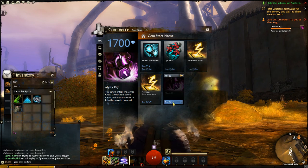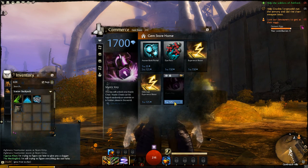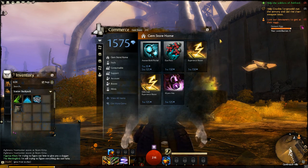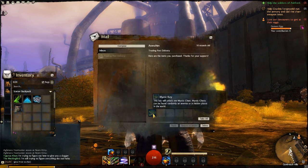So here we are — we buy one for 125 gems. Click and then click to buy, purchasing, and we should get a mail letter. Yeah, there we go — we have a mail. There we are: mystic key.